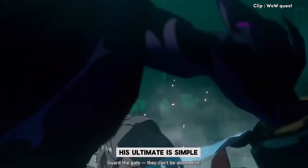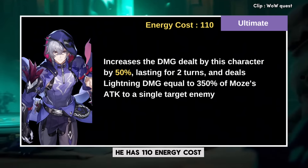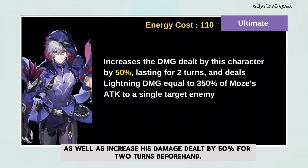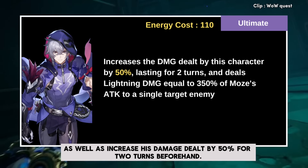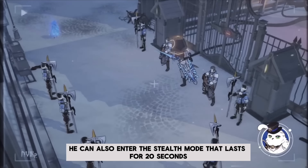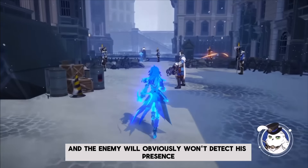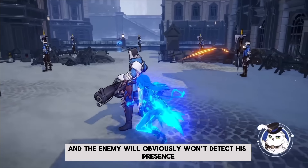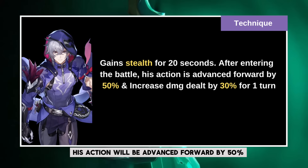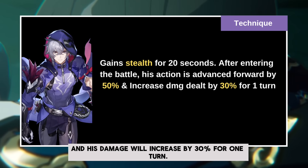His ultimate is simple compared to other units previously discussed. He has 110 energy cost and will deal significant damage to a single enemy, as well as increase his damage dealt by 50% for 2 turns beforehand. He can also enter stealth mode lasting 20 seconds if you activate his technique, and the enemy obviously won't detect his presence. After he attacks an enemy to enter combat, his action will be advanced forward by 50% and his damage dealt increased by 30% for 1 turn.